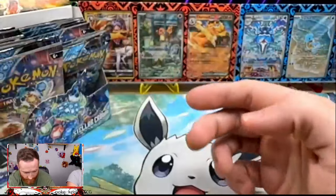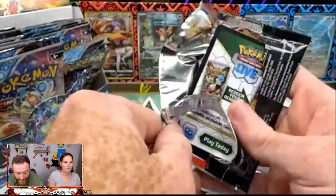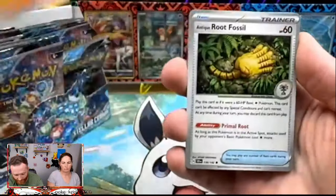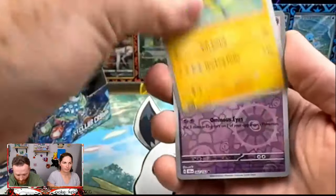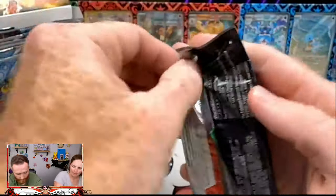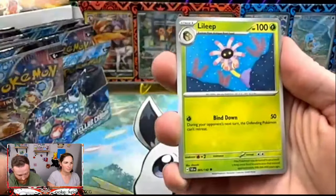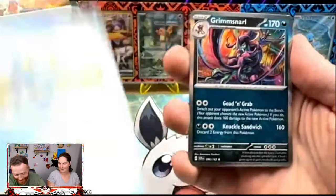From what I've seen while people are opening, it looks like you're going to get a couple of ultra rares — maybe three if you're lucky from a booster box. We're going to see what we get here today; we've already pulled one. It looks like you're at two to three illustration rares depending on whether you get an SIR. We have a Yawn Mask, a Glassado, and an Archaludon. We still have no clue about hyper rares — I haven't seen one pulled from a booster box yet, not on anybody's YouTube.